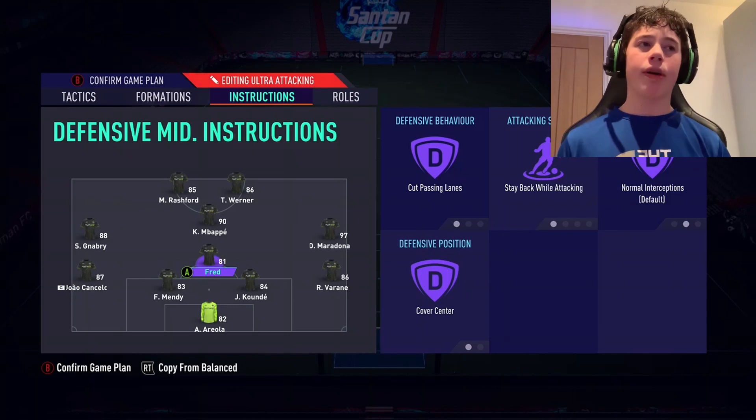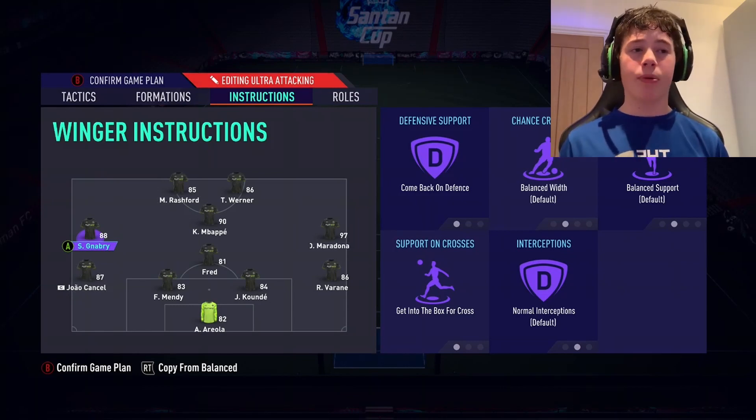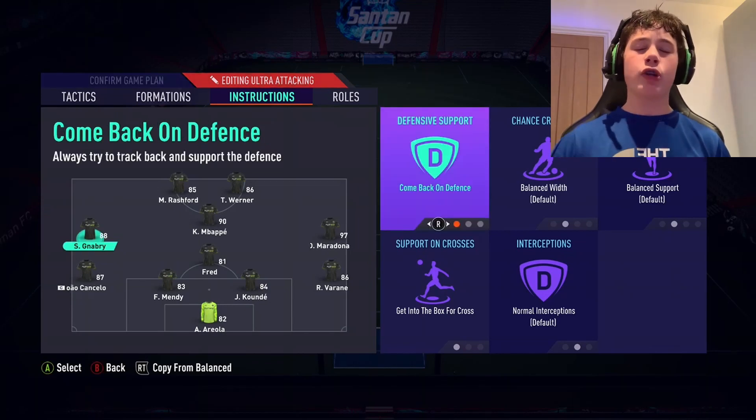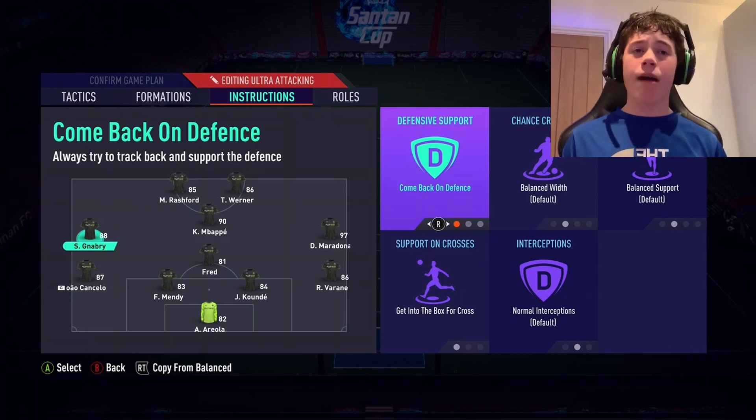Fred, the CDM, is going to have cut passing lanes, stay back while attacking, default and cover centre — very straightforward, nothing's really changed there. Both our left mid and right mid are going to have come back on defence, balanced width, balanced support, get into box and default. We use come back on defence because our strikers and CAM have stay forward, so the mids provide cover when needed.